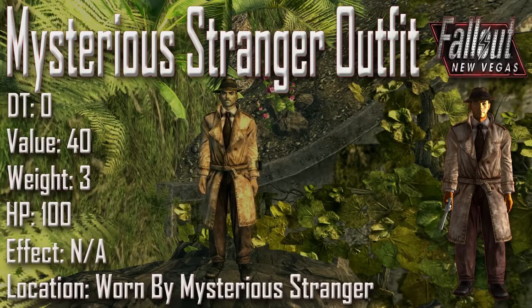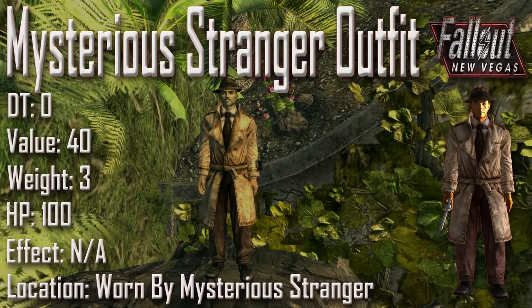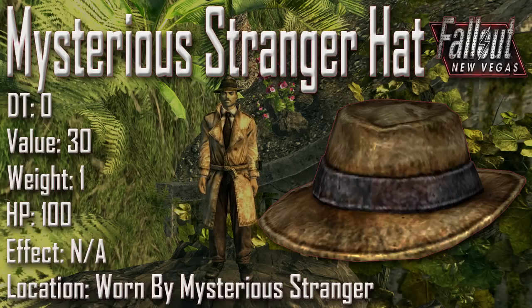Next up we have the Mysterious Stranger's outfit with a damage threshold of 0, a value of 40, a weight of 3, an item health of 100, and no applicable effects. This is of course worn by the Mysterious Stranger. The Mysterious Stranger's outfit seems to be a 1940s trench coat. There is no headgear included, but the Mysterious Stranger's hat can be worn with this outfit, as equipping any other headpiece will unequip the Mysterious Stranger's outfit. The Mysterious Stranger's hat has a damage threshold of 0, a value of 30, a weight of 1, an item health of 100, and no applicable effects. It shares its skin with the fedora.